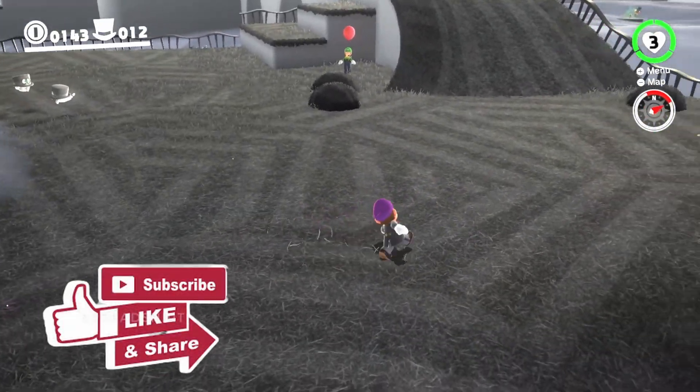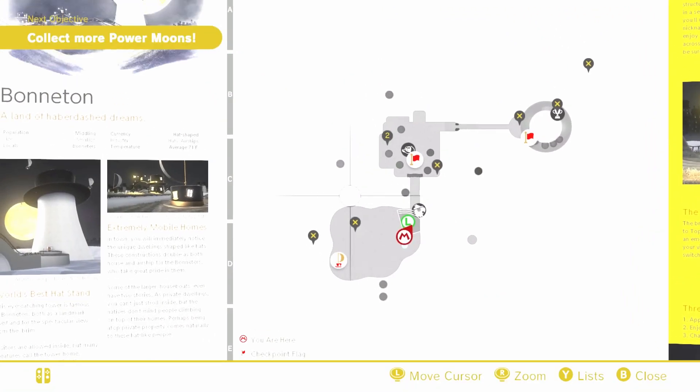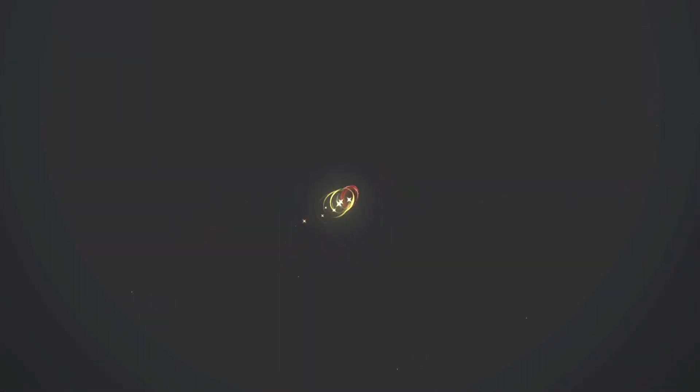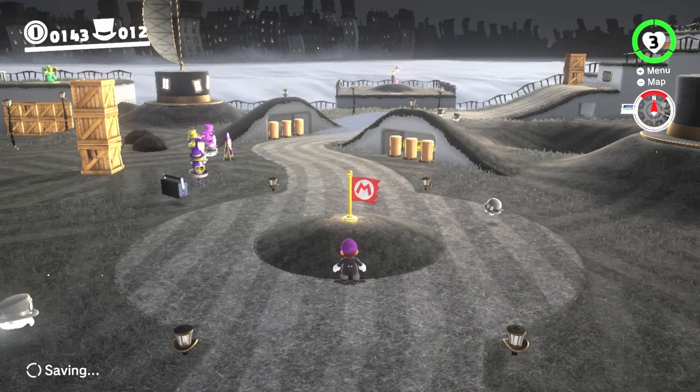The best place to do it early on is the Cap Kingdom. What we need to do is press the map button and walk to the Central Plaza. Right now we're at the Cap Kingdom Central Plaza.